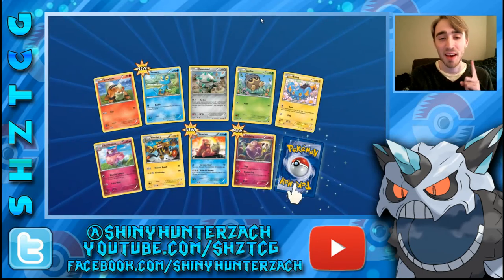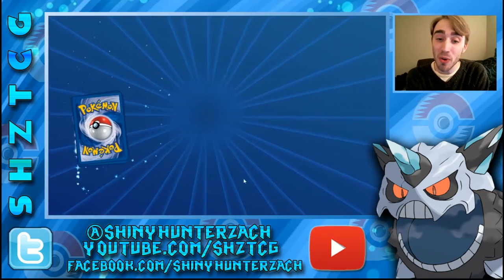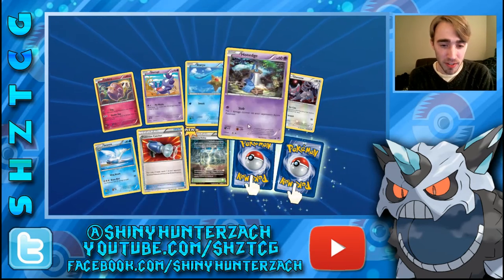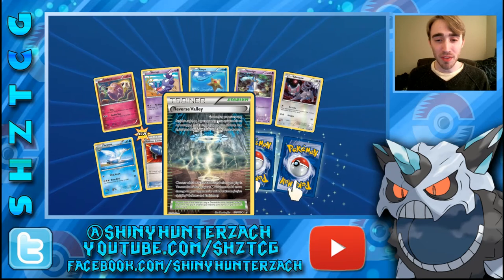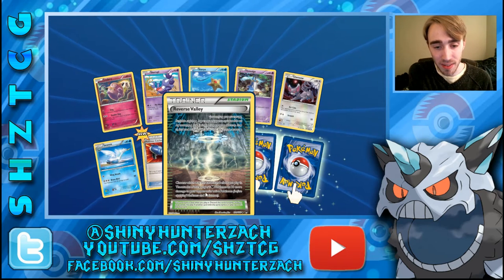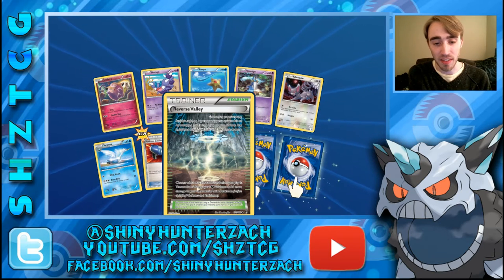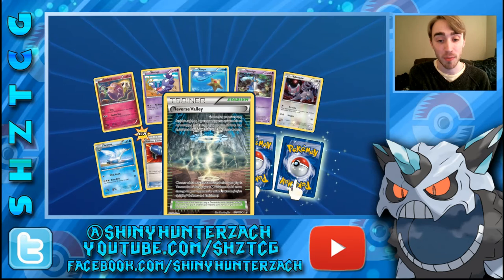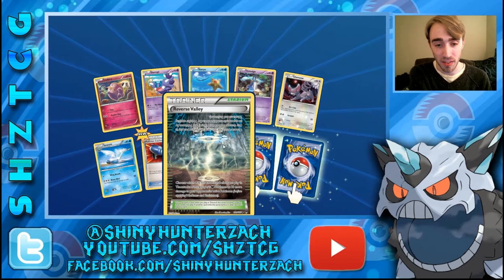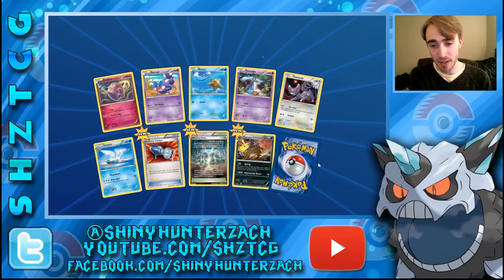And then the Rare is a Drapion. That would be so cool to win a game just by using Walk Off Homer. We have Pokemon Catcher, which got reprinted. Here is Reverse Valley — they've started printing trainer stadiums with different effects depending on which way it's facing. You can choose which direction it faces: the attacks of your Dark Pokemon do 10 more damage to your opponent's active Pokemon before applying resistance, and the other side has something to do with Metal Pokemon. We have a Reverse Shiftry — and the Rare... oh! It's the Secret Rare Gyarados!